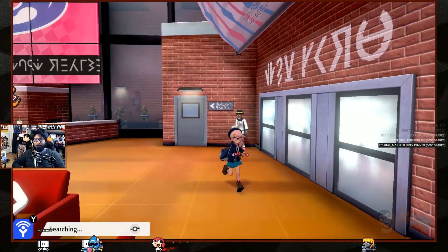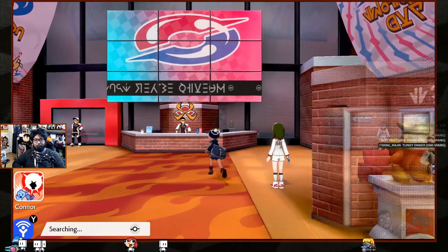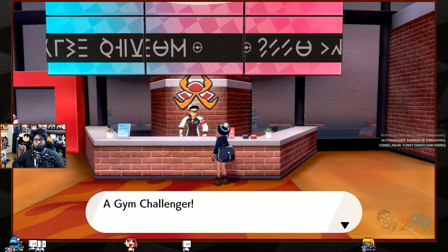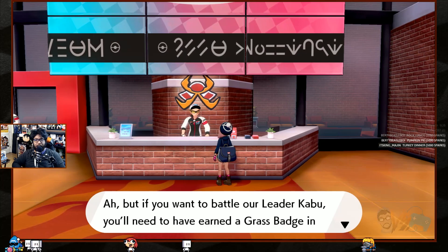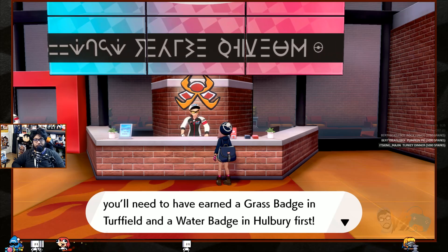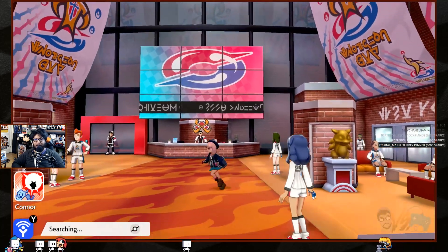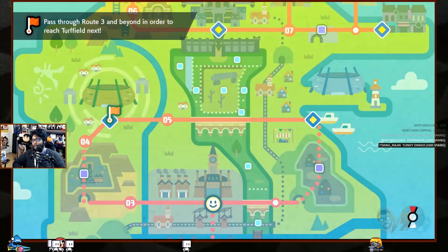We need to get to the next gym — we're almost level 16 to 20. I want to battle Kabu but you need the grass badge from Turffield and the water badge from Hulbury first. Is this open-ended? Can I go wherever I want? No, we gotta go to Route 3 first. There's a cave to the east — these Pokémon are getting too strong.